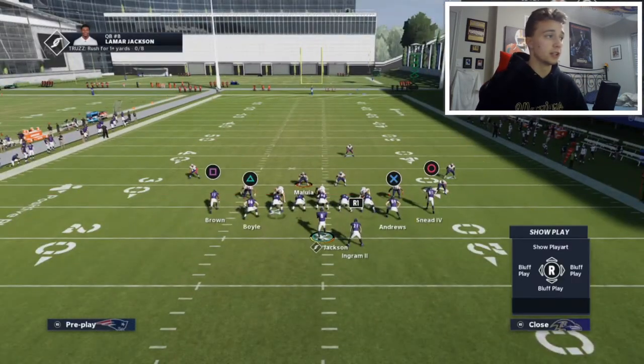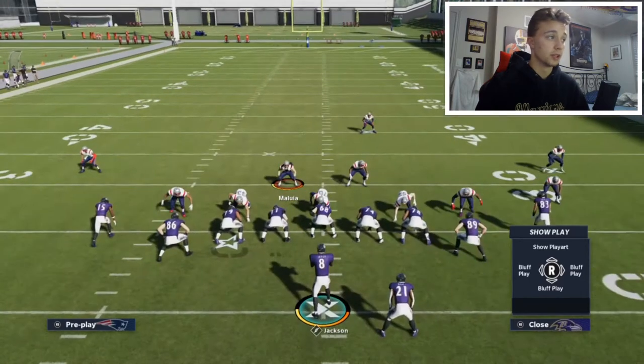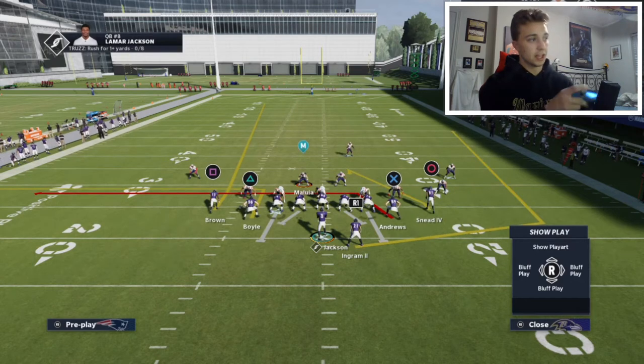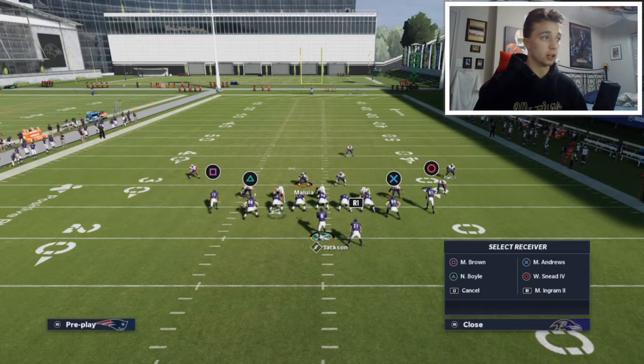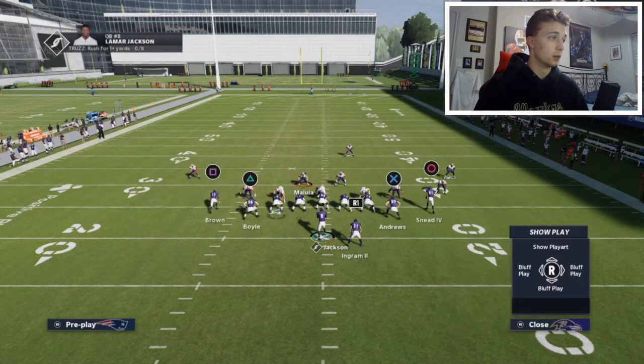You wanna run this play to the wide side of the field, so you need to be on a hash. We're on the right hash here on the 25 yard line, as if we were just starting our drive from a kickoff. The only adjustment you wanna make is to put your tight end on an out route. Triangle is your tight end — hit triangle to bring up all your buttons, hit triangle again, then left joystick to the left to put them on an out route.